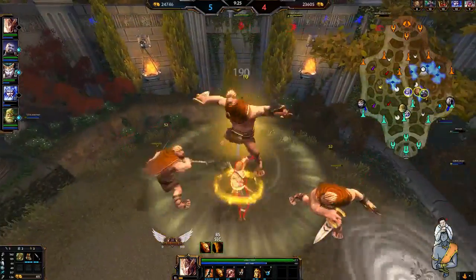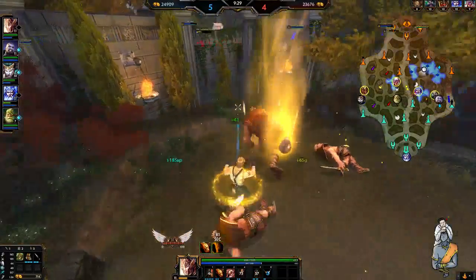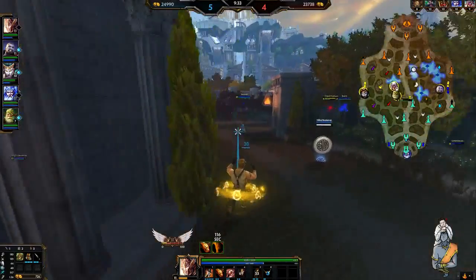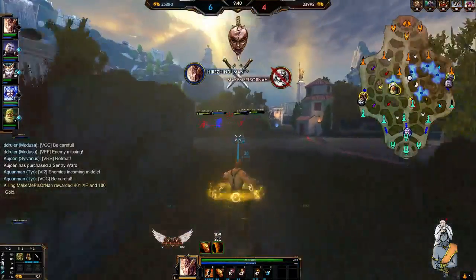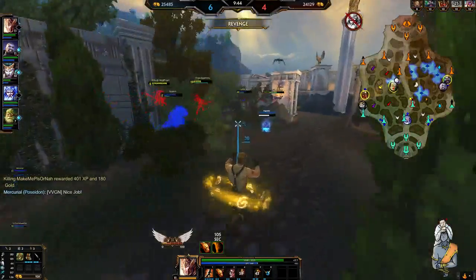Be greedy — steal away those buffs! They didn't actually chase me down, which is even better. And Poseidon's around here very, very low. What you want to do is try and throw enemies into walls as well, as you saw me do there — throwing them into walls causes them more issues.